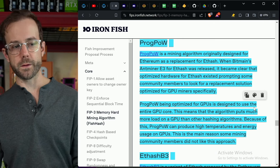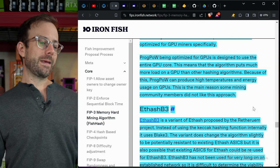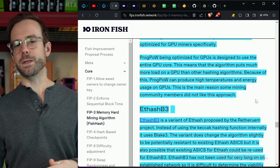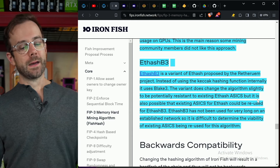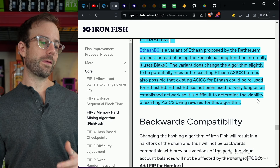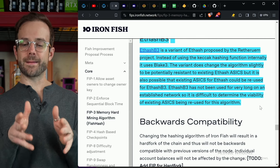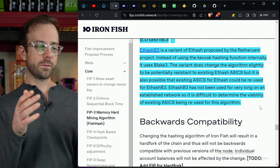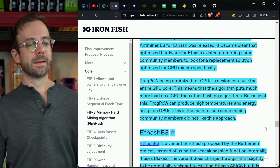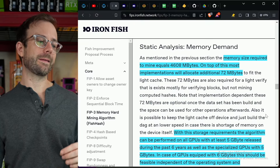They also considered ProgPoW — KawPoW and FiroPow are all based off of this — originally proposed for Ethereum. The main reason community members did not like this approach is because of the high temperatures and energy consumption on GPUs when using ProgPoW. They also looked at EthashB3, a variant of Ethash that uses Blake 3 internally instead of Keccak. They ultimately decided not to use it because there is a risk that current existing Ethash ASICs could be tweaked to quickly move over and mine EthashB3 — getting them right back into being dominated by ASICs and FPGAs. So they decided to use FishHash instead.